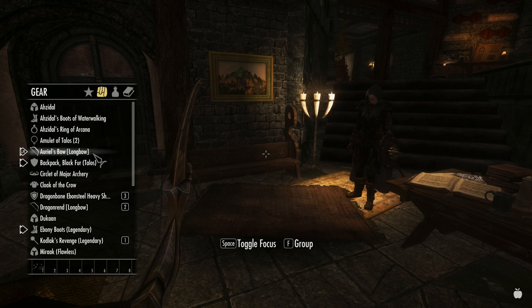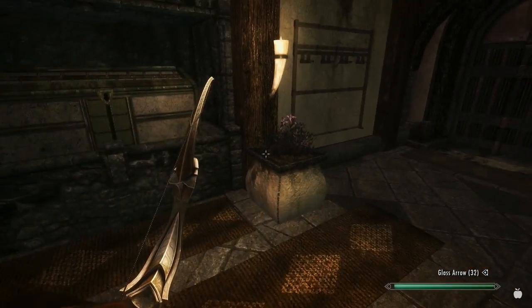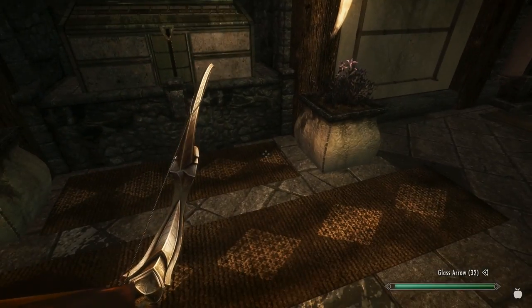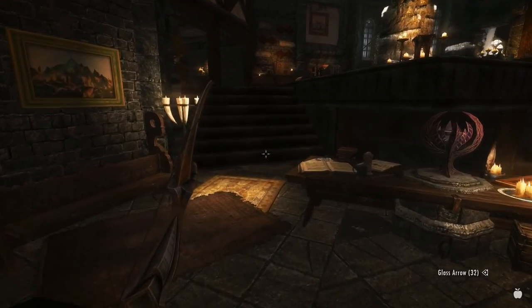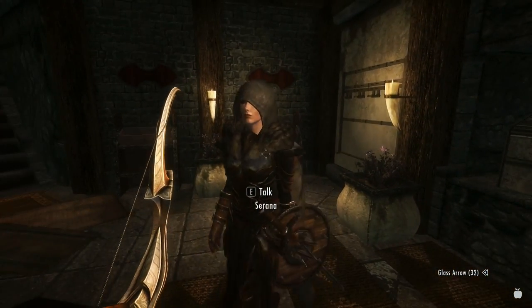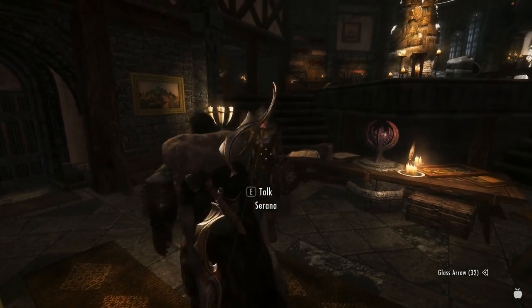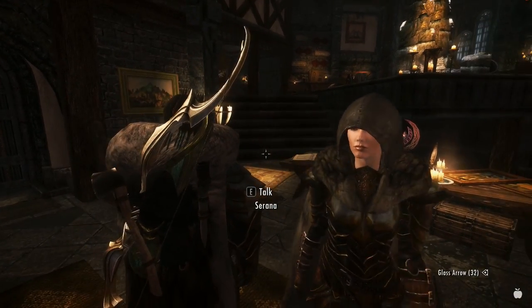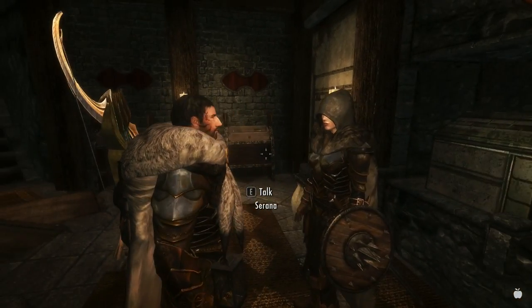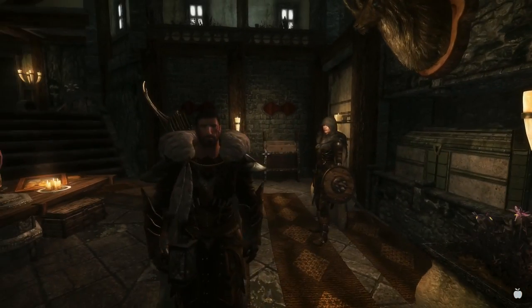I've got some sun-hallowed arrows to go with Auriel's Bow. With this I should be able to quite easily kill Harkon, since the thing does sun damage and he's a vampire. Speaking of Harkon, that's our next stop — well, actually we're going to see the Dawnguard next, because we need to talk to Isran, who presumably is going to help us kill Harkon.